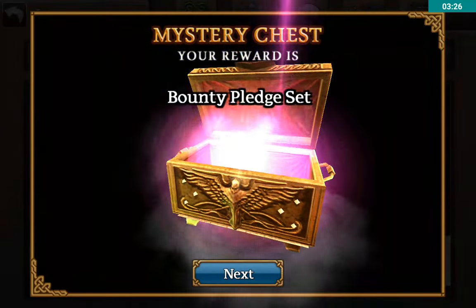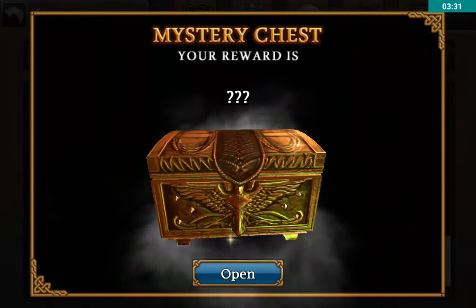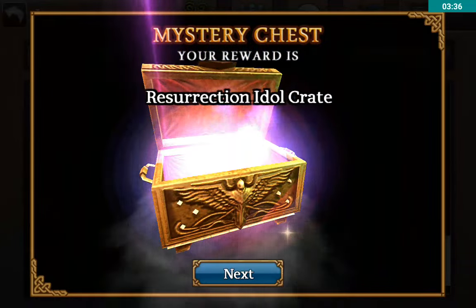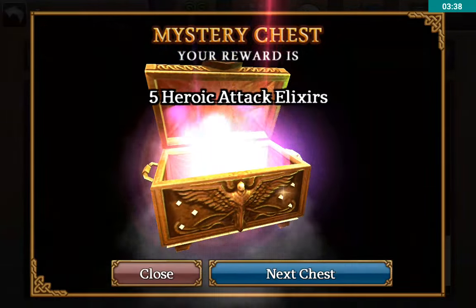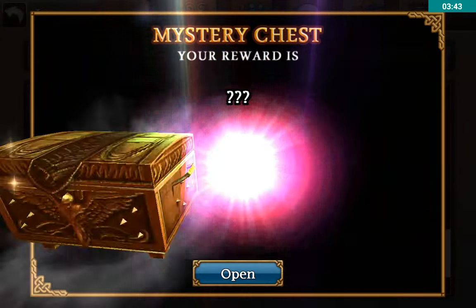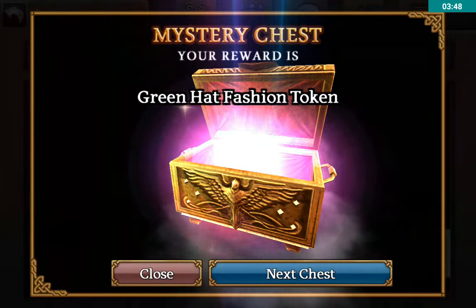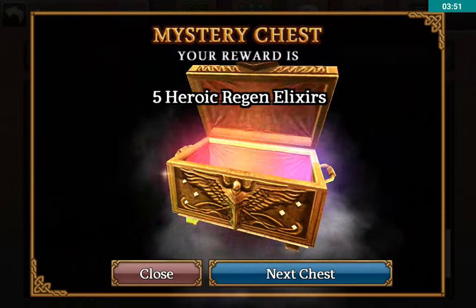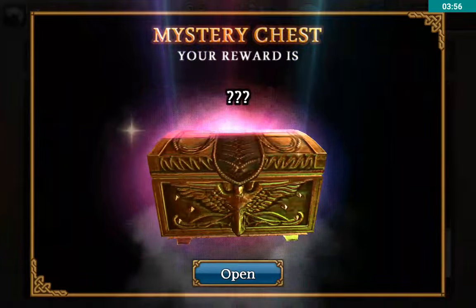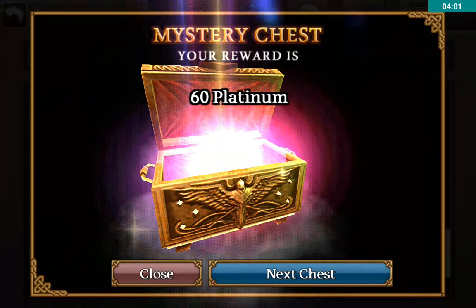We got a Restoration Potion, bounty pledge, and a mount token — nice. I definitely want to get as many mount tokens as I can, simply because if you have a decent mount, travel elixirs aren't important anymore. If you have travel elixirs you can always just sell those, which is pretty nice. Five sigils of health, 330 platinum — not bad. 60 platinum.